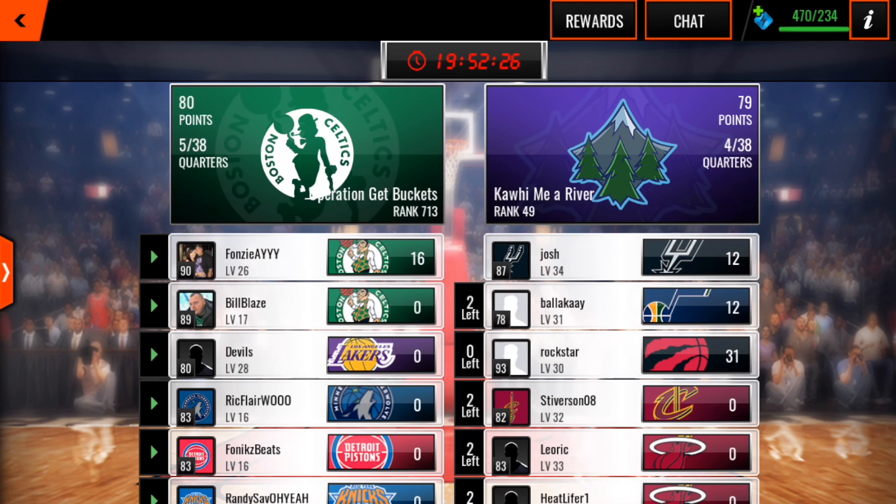If there are imbalances, just communicate with your league mates — it all comes back to communicating — and you figure out who you're going to play. I would also suggest only playing a single opponent. That way everyone gets a go at the Classic and everyone gets a go at the NBA. But if for some reason that doesn't work for you, communicate with your league mates, let everybody know what's going on, and you can work around that — that's not a problem at all.